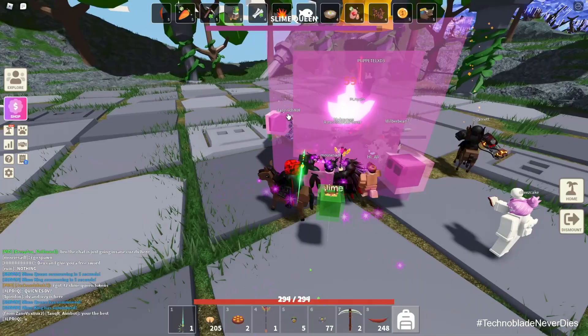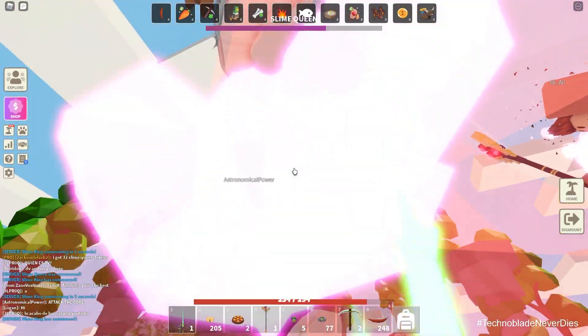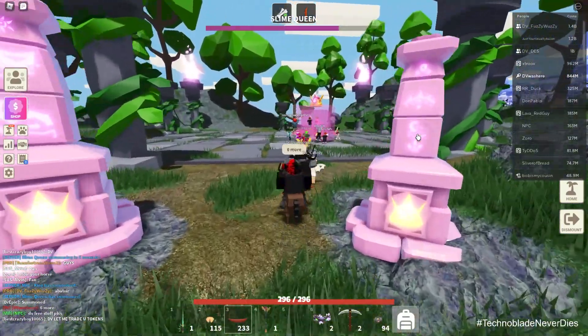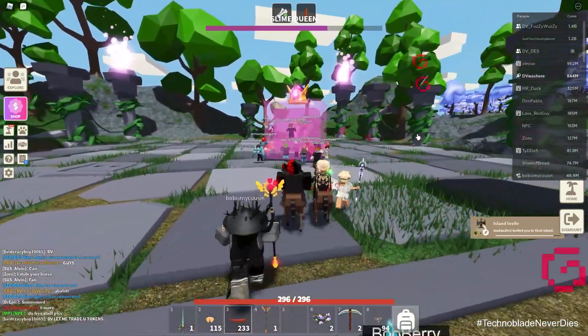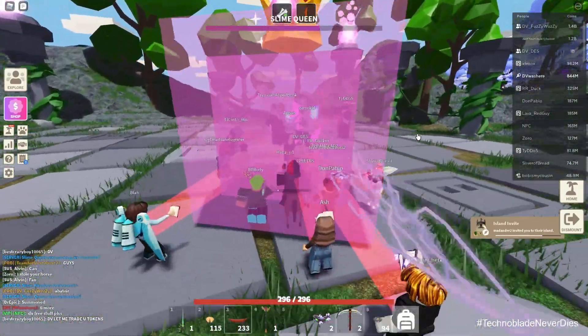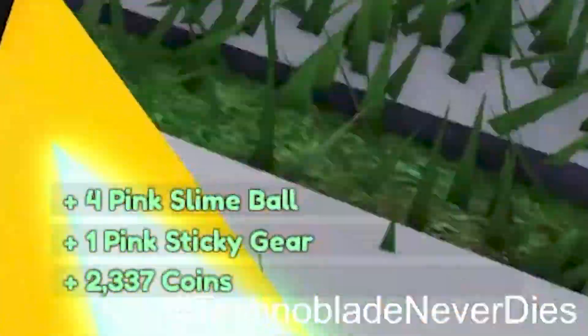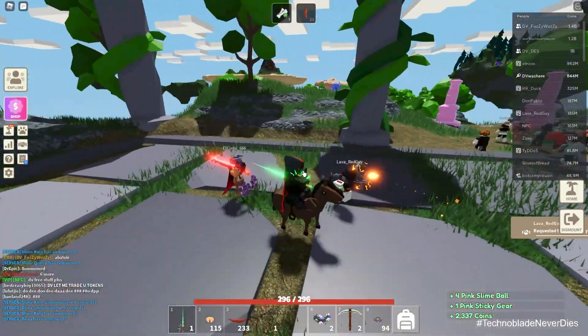We got into the queen again. The server legit just crashed right in the middle of attacking the queen. They already got it — look how fast they're bringing it down. If you did this on your own island, it took us like five minutes. Imagine. We dropped it. We got a pink slime ball — we finally got a pink sticky gear. That's something.